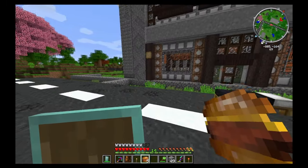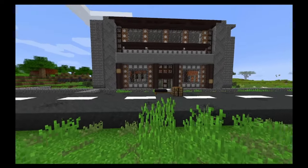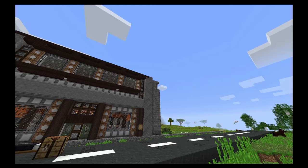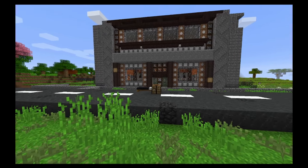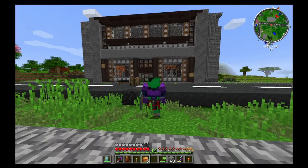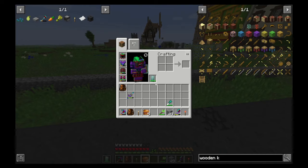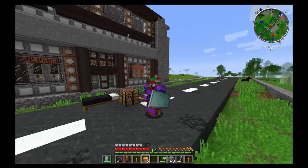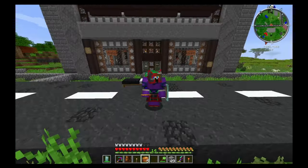Look at this building — doesn't it look like a majestic office building? I forgot to put some blocks in the corner, but I'll fix that in a bit. I tried to mimic the style of an office type area — you know, it's boring, you'd go in there and you wouldn't want to be in that type of style, because it's basically an office building and we don't want that.